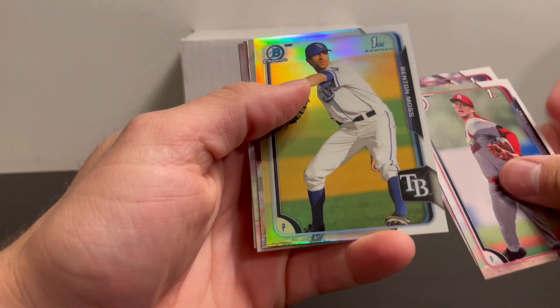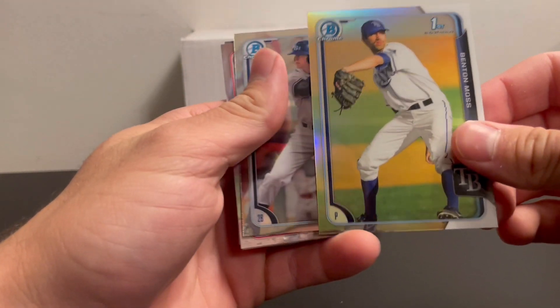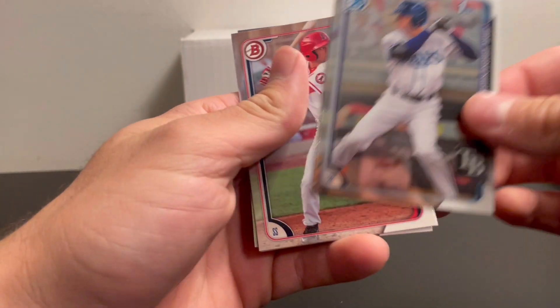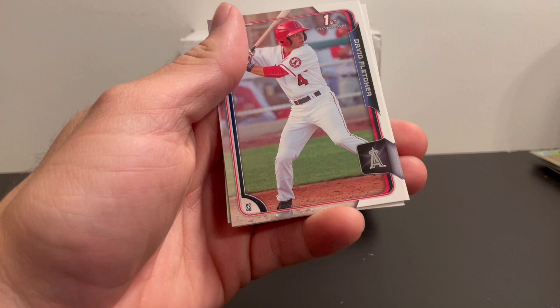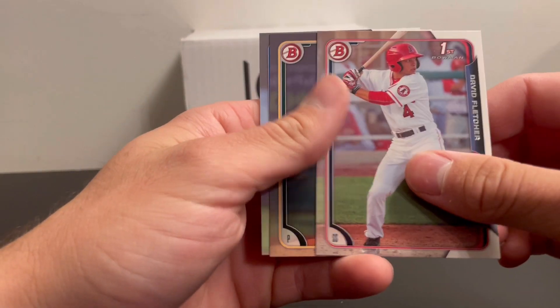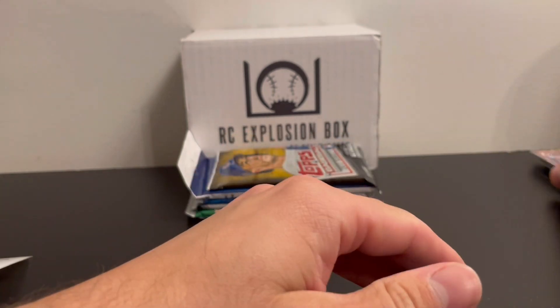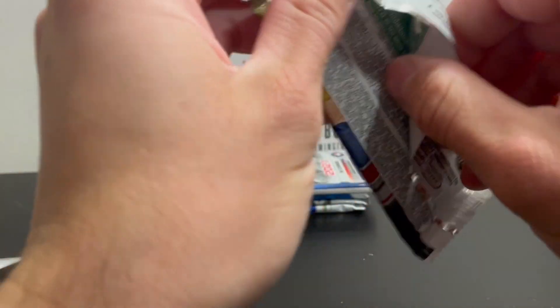First Bowman Chrome refractor of Moss, Jake Cronenworth first Bowman Chrome, and David Fletcher. Moving into 2017 Topps Series One — let's see, Aaron Judge and Braggland.